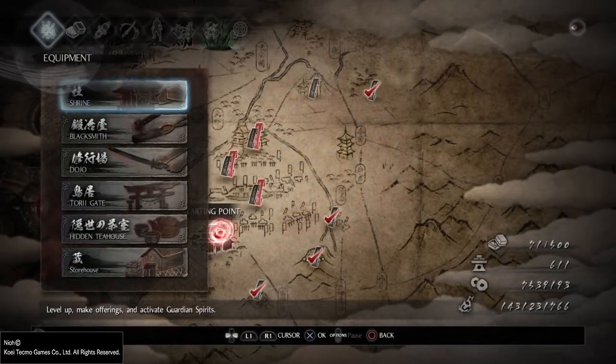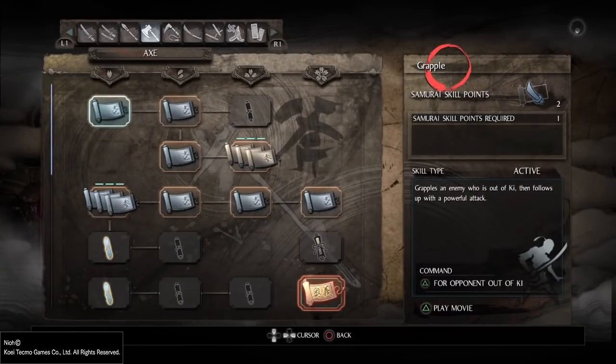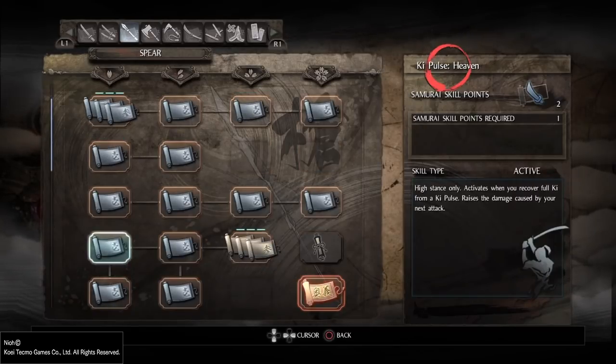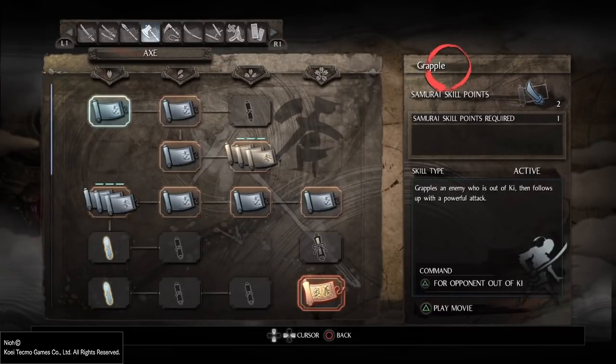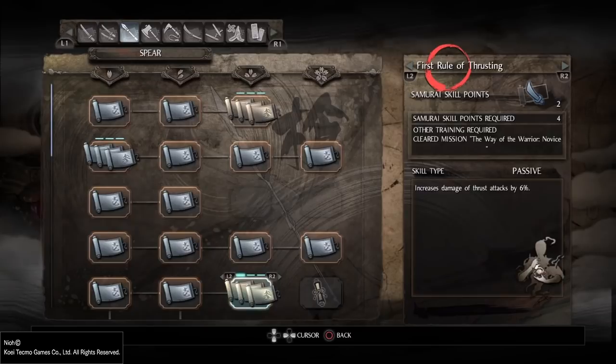Now, moving to skills — there are two specific skills that matter. If someone knows of more in the comments, that would be nice. The first skill is located under the spear tab, called 'Third Rule of Frosting.' It increases damage of frost attacks by 3%, 6%, and 3%, so it's 9% total. As the second guardian spirit increases your thrusting damage, this will increase throw weapon damage as well.